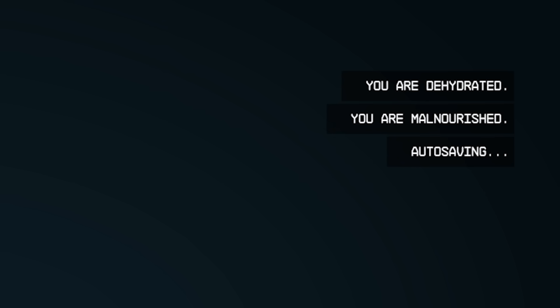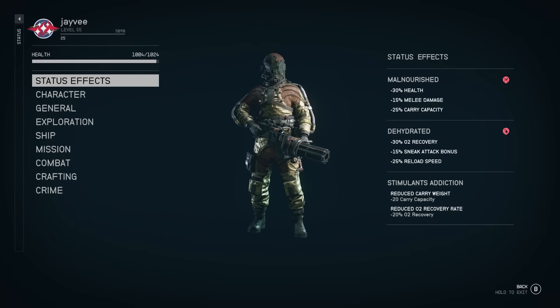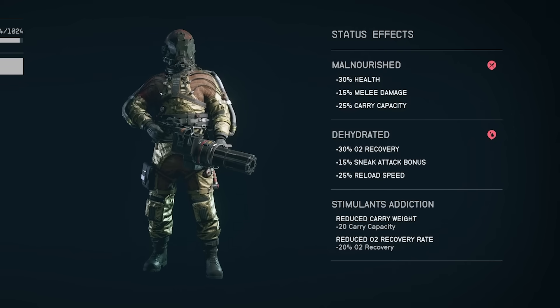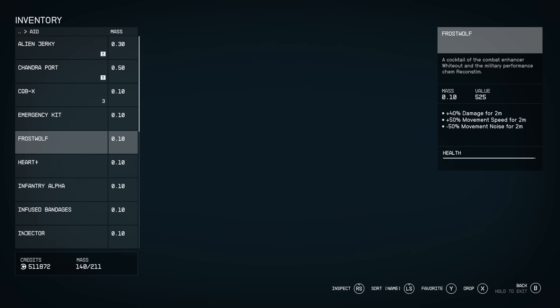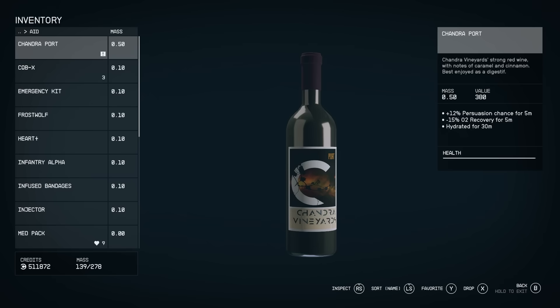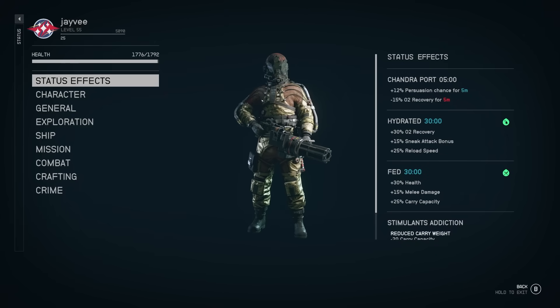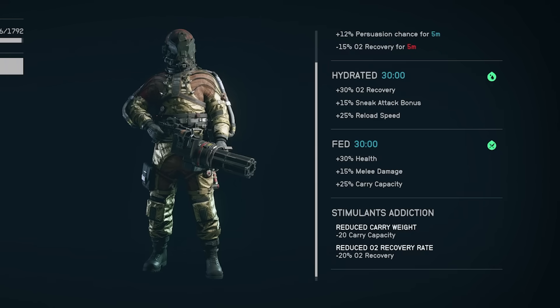I immediately step out and I'm dehydrated and malnourished. Looking at my health status: malnourished — worse health, worse melee, worse carry capacity, worse oxygen, sneak attack, and reload speed. And I'm also addicted to stimulants, which isn't great. So I go into my inventory to counteract this — eat some jerky, drink some port, and now I'm hydrated and fed. It swings in the opposite direction: doing these things gives you pretty significant bonuses. And I'm a little drunk from the port.